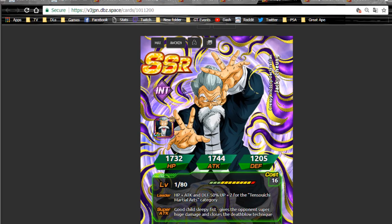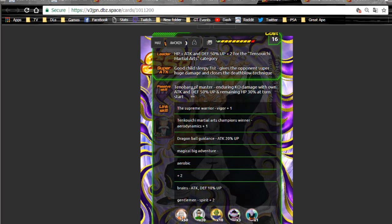Now here's where we get into some cool stuff. We have Master Roshi — the SSR variant — and this is the one you're going to want to pull. He's farmable from the strike events, so make sure you do that before you Dokkan Awaken him. He gives HP, attack, and defense plus 50% up and ki plus two for the Tenkaichi Budokai category, making him the actual category leader. His super attack is the Sleepy Fist, giving the opponent super huge damage and sealing super attacks, which is awesome.